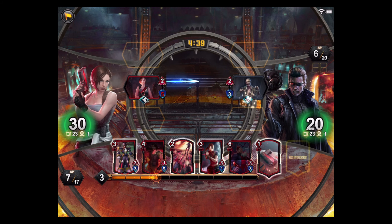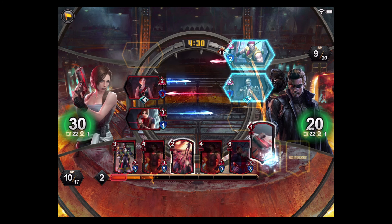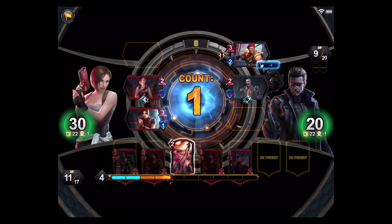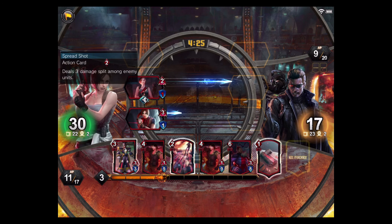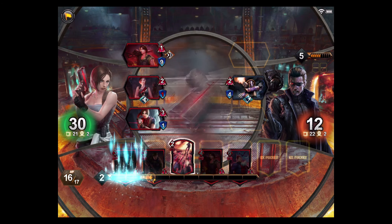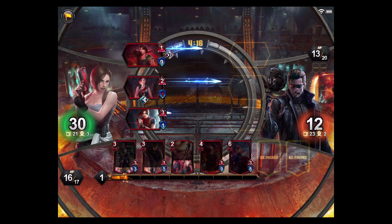Let's summon Claire — Claire and Jill together, something I'd love to see in an actual Resident Evil game one day. This is going to damage him ten forward, so get out of here. I'll also summon Carlos — this is really useful, dealing direct damage. We're going to hit Wesker completely directly, so I don't know what to tell you.